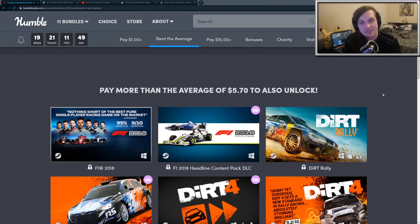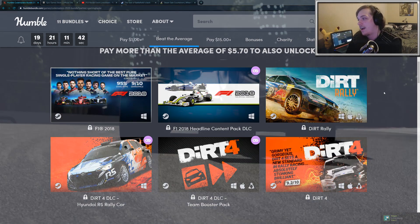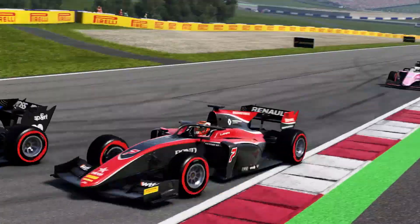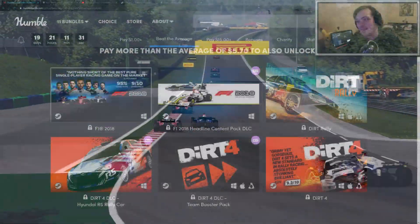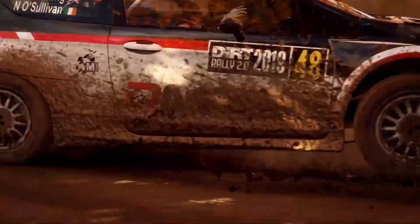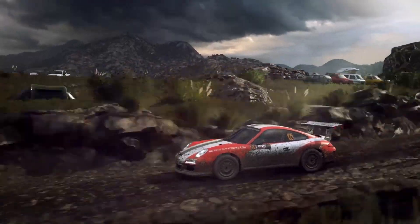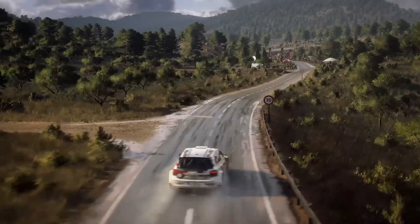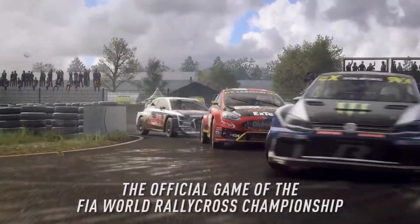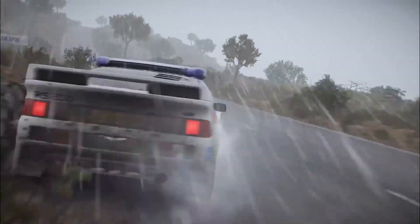Moving on to the second tier at five dollars and seventy cents, you're getting three Steam games: F1 2018, Dirt Rally, and Dirt 4. F1 2018 is an F1 Formula racing simulator with fantastic visuals and very fast cars. Dirt Rally is a bit different — basically you're going from point A to point B as fast as you can through off-road terrain. It has very difficult controls to learn; if you turn too hard you'll go flying off the track. It's especially cool in first person and with a steering wheel. Dirt 4 is a collection of different events with various rally and racing cars.